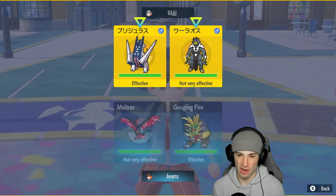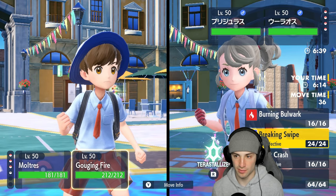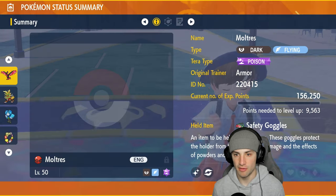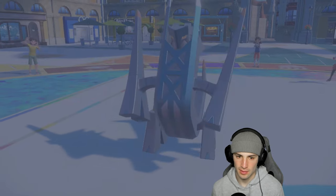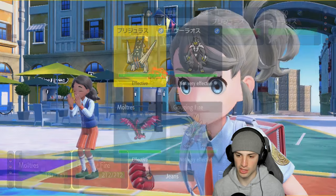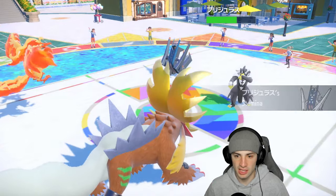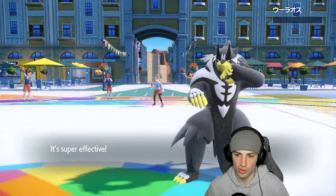Going for Air Slash into Urshifu and Heat Crash into Archaludon. It could be Choice Scarf since it was pretty fast. Checking speeds — 139 vs 121, so maybe not Choice. Going for Heat Crash into Archaludon for solid damage. Archaludon gets a Stamina boost, but Air Slash KOs Urshifu. We do some damage onto Archaludon.